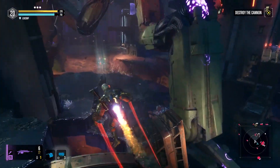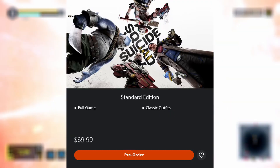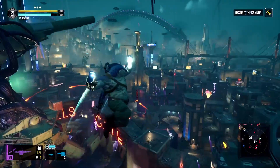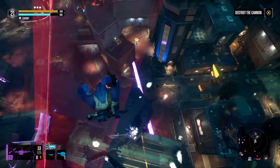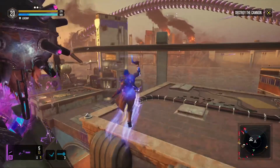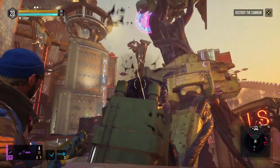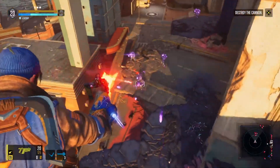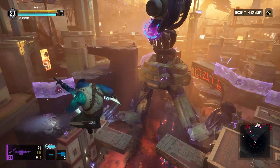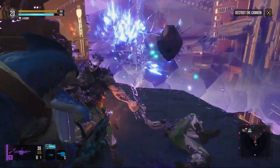Honestly, the standard edition is the way to go for most people. I'm getting the Deluxe because I personally want it and I'm all in on Suicide Squad — it wasn't a second thought for me. But most people are sitting on the fence right now, and spending that extra $30 is definitely hitting people in the heart and pockets. I really suggest only getting the Deluxe if you're at least 60% interested in the game, because then you'll actually want those extra tidbits.